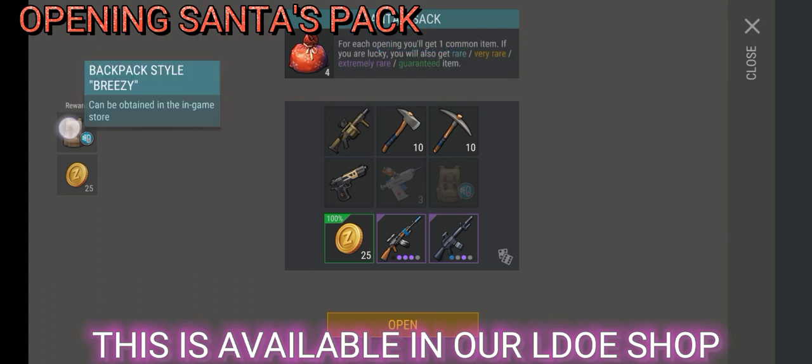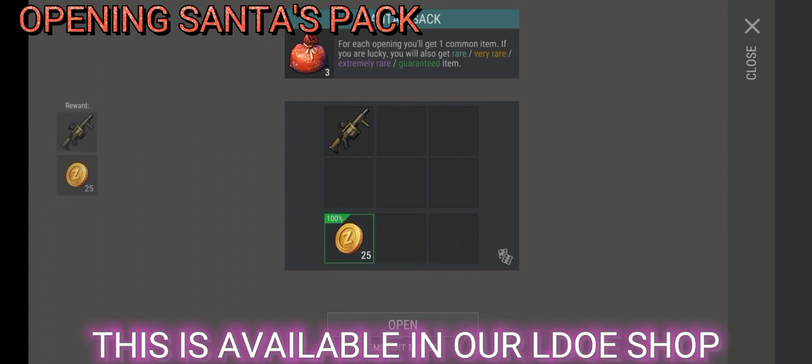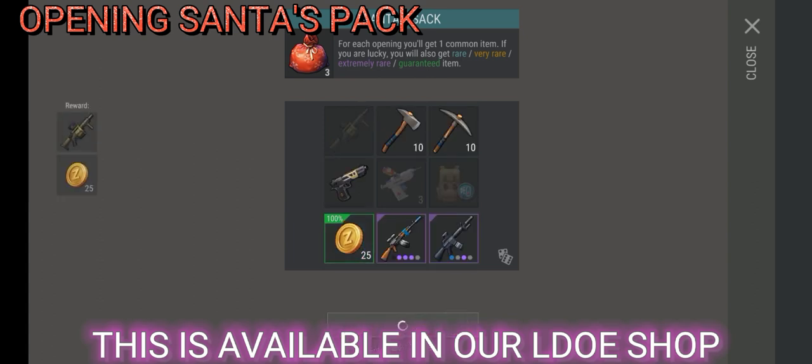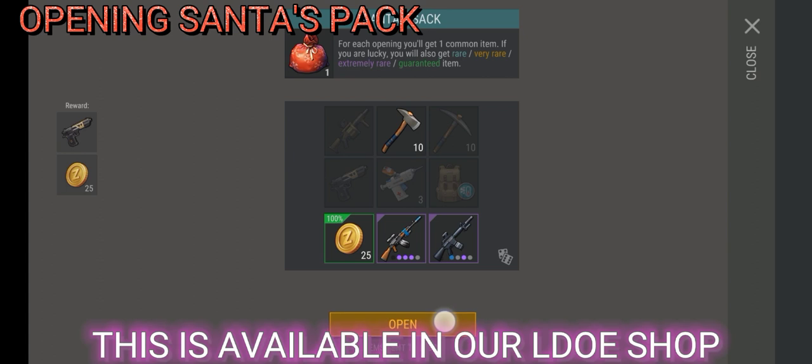I wish there was C4 in this Santa's pack, but getting the hatchet is also awesome. As a Raider, I need a hatchet very much.